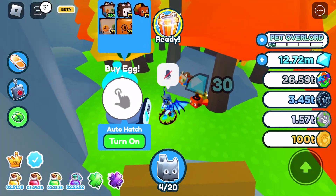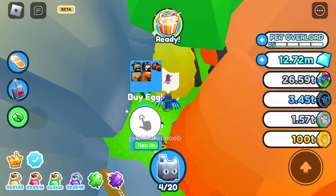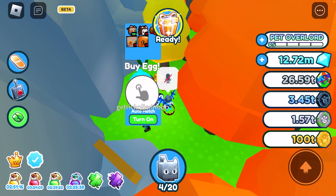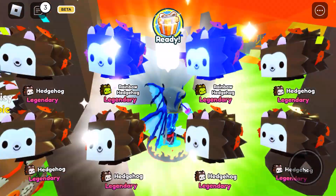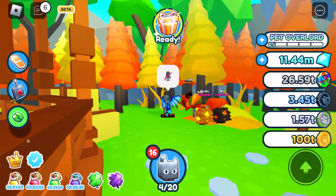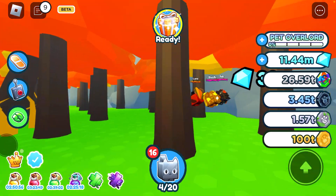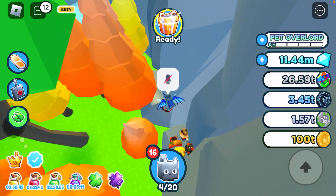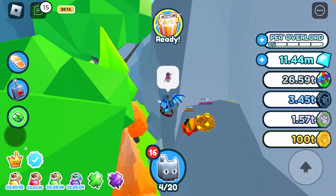There's a secret egg over here, just in case anyone wonders. There is the orange thing over here — the Orange Balloon Cat. It is more expensive though, since this one is 80K, and the other one is 4K. So if you want the 10 times chance, go over to this one, but it is expensive. I'm just poor when it comes to gems — 11 point something mil.